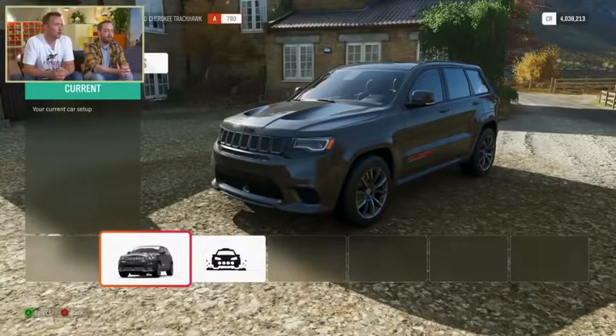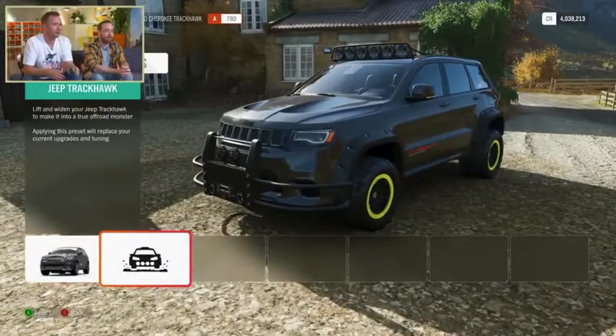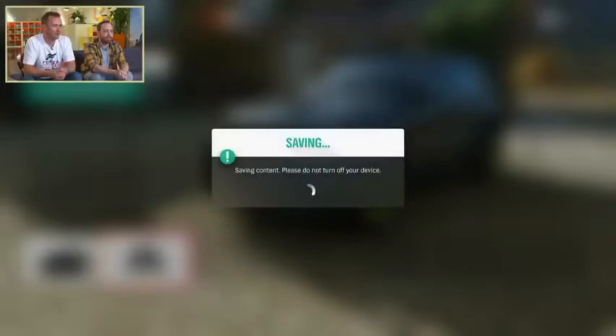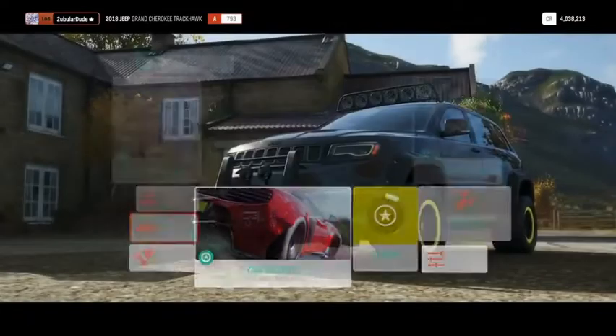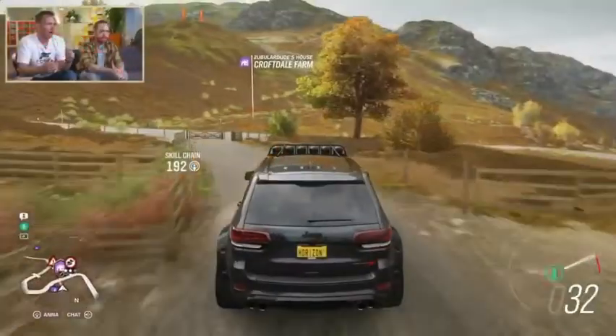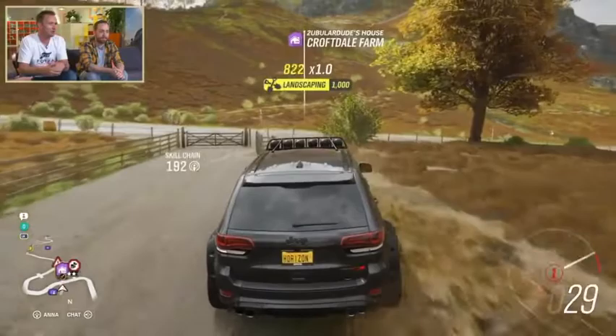We are in a different player house from last week and we have got a Jeep Grand Cherokee Trackhawk. He applied one of the new off-road body kits that we have brought to the game in Forza Horizon 4. I'm reliably informed there are about 12 of them in the game that you can apply to some of the more extreme off-road vehicles. And Andy is sporting one of them.